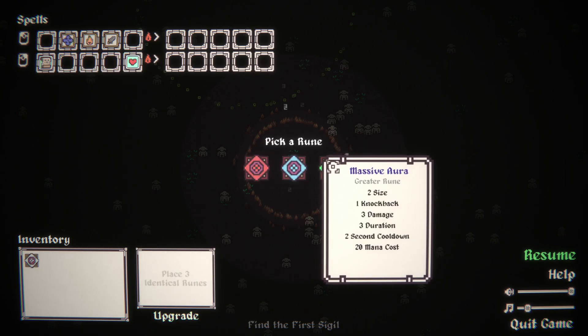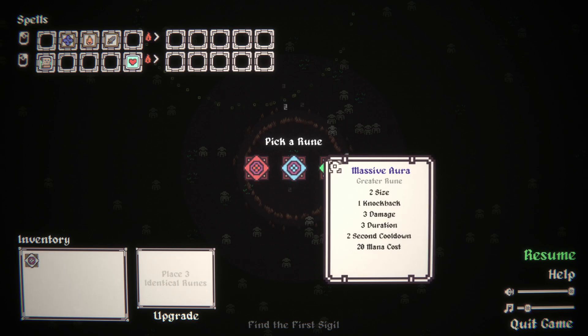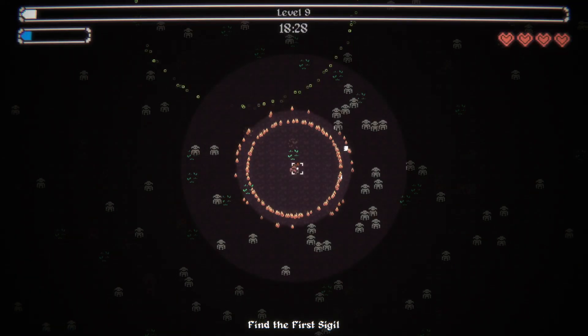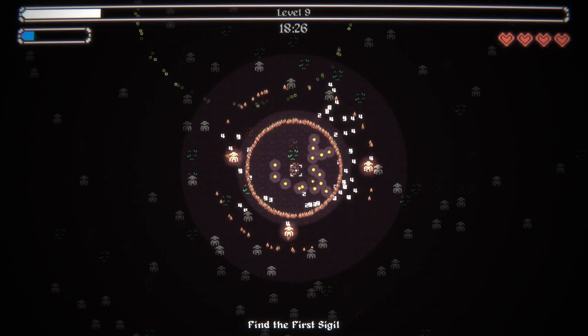We're grabbing Massive Aura. The primary purpose of this aura is to set things on fire, which is doing nicely. A little bit of extra damage. Reduced mana cost is also going to be helpful.